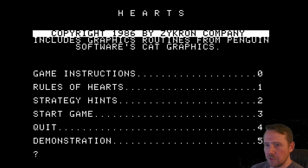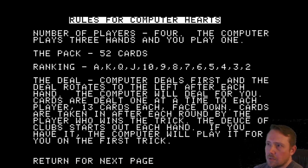Check out the rules of hearts here. We've got four players, and it's a one-player card game on the computer, so computers are playing all the rest of the players. The computer will deal for you, which is nice. Each player gets 13 cards face down. Cards are taken in after each round by the player who wins the trick. The deuce of clubs starts out each hand. If you have it, the computer will play it for you on the first trick.